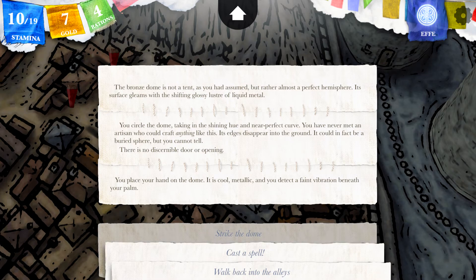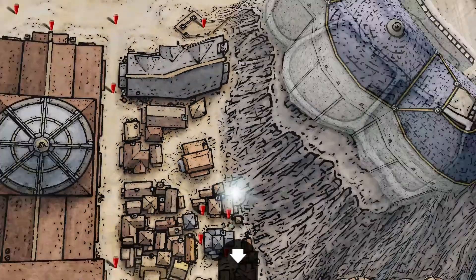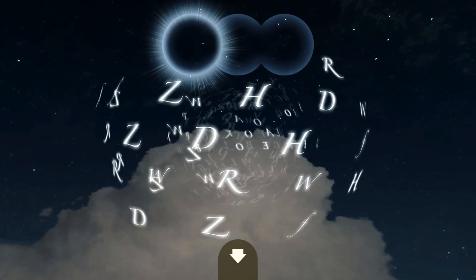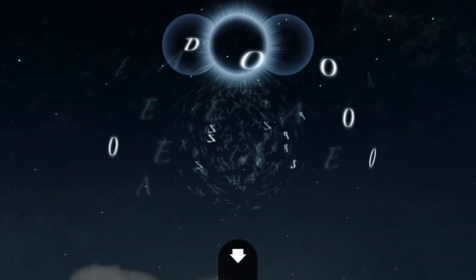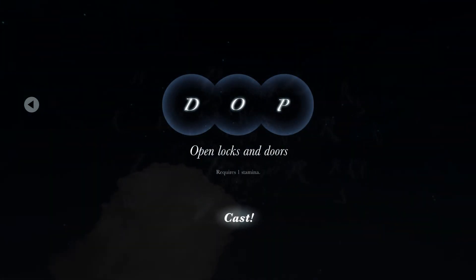Strike the dome? I feel we need to find some spell for it. Find safe passage maybe, but I'm running low on stamina now. Cast slowness — probably no. Open locks and doors... I'm not sure there is any opening or door.